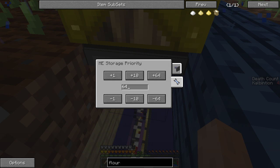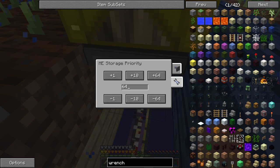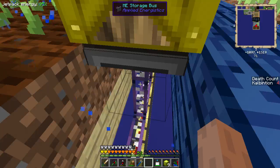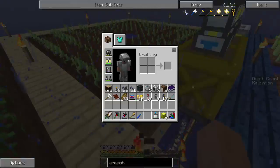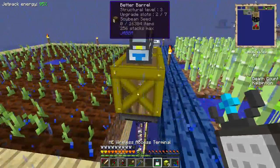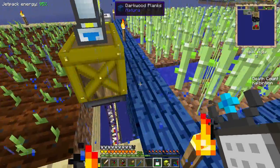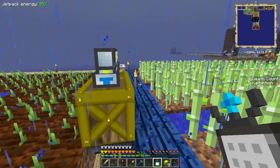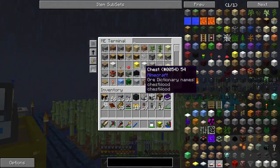In order to do this, I right-click on the storage, went to the quartz wrench - yeah, quartz wrench, that was right - and then I just hit the plus 64 to the storage priority. So everything would actually end up going to my barrel instead of my drives by default. Because right now I think my drives are one higher than default - I think I set it at two.